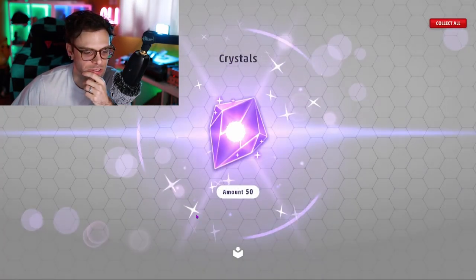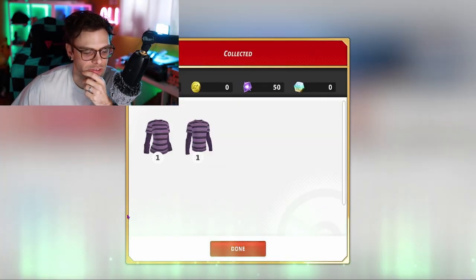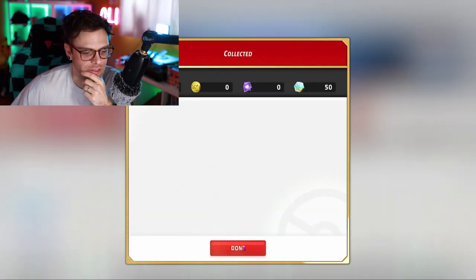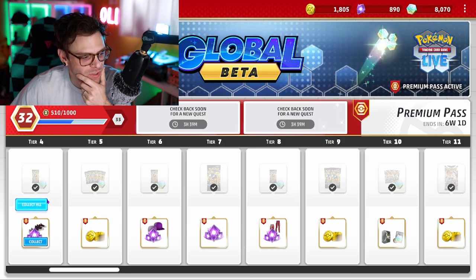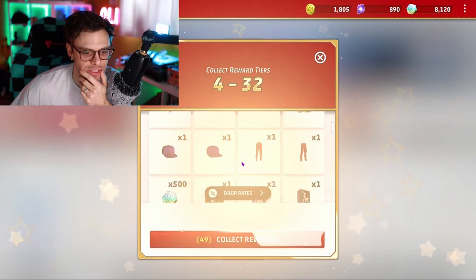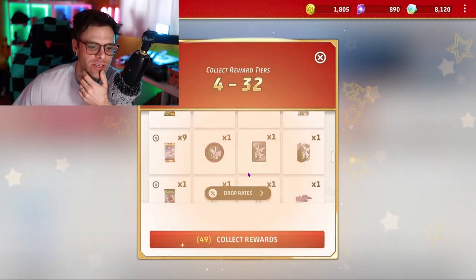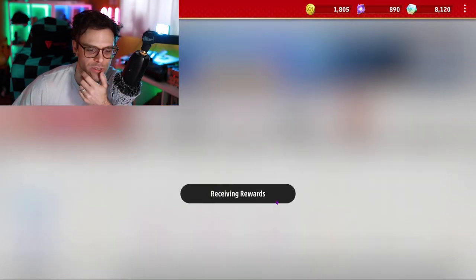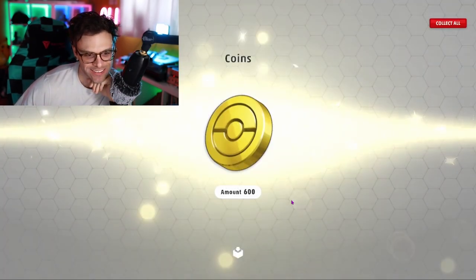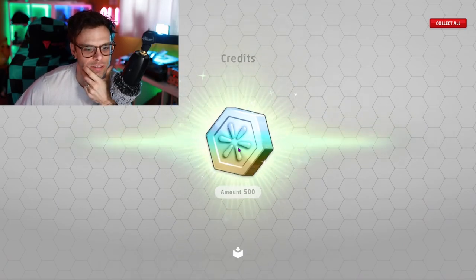Alright collect that - amount 50 reward. This is pretty cool, kind of emo-ish. Collect this - we got the shirt, very cool. It's actually kind of taking longer than I thought. I want to do collect all but I don't know if I'm gonna get to open everything. You know what, let's do it. Because yeah, I'm still gonna have to open the packs.